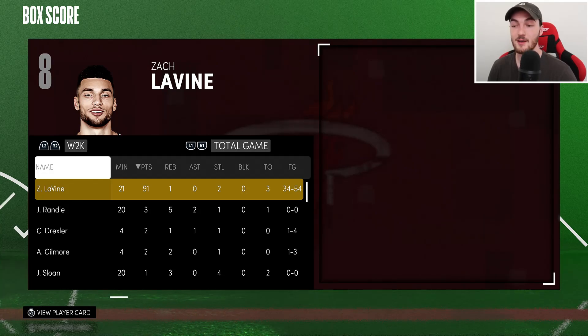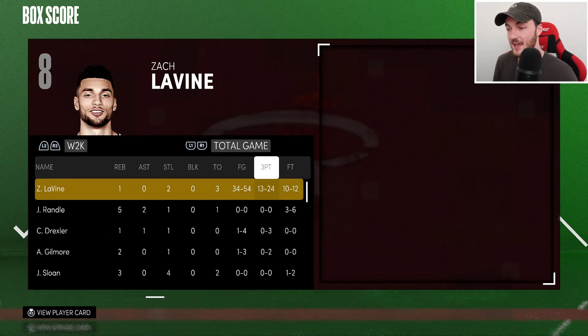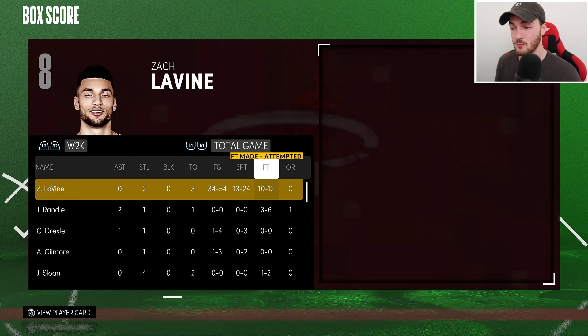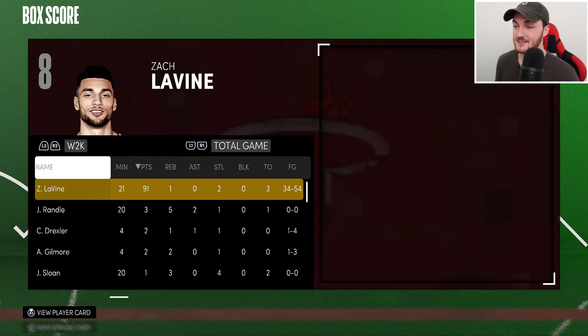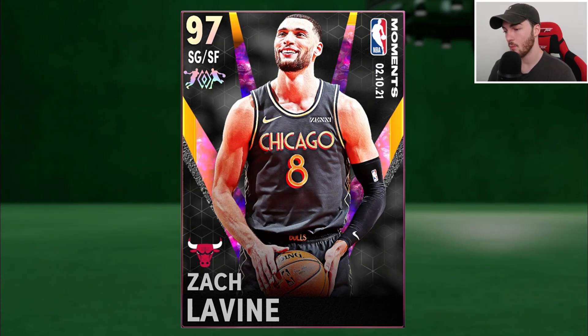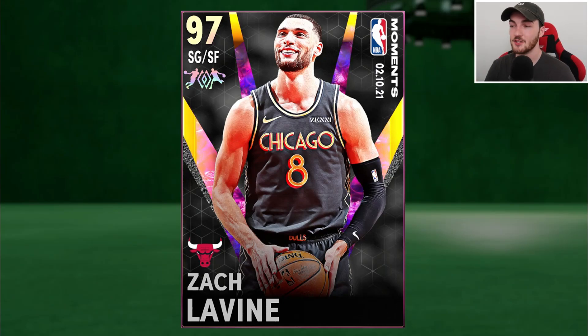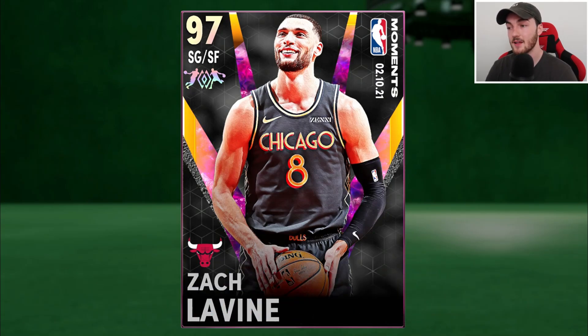Zach LaVine shot an amazing percentage — over 50% from the field and over 50% from three. One rebound, zero assists, two steals, three turnovers, and 16 dunks in that game. He missed two free throws when really tired. This card is actually so nice. I'm still going to sell the dynamic duo because of the Kobe White — if I could just keep Zach LaVine as the Opal I would. But it just isn't worth wasting my point guard slot on Kobe White. Hope you guys enjoyed this video — subscribe, leave a like, and comment if you want more hidden Galaxy Opal gameplays.